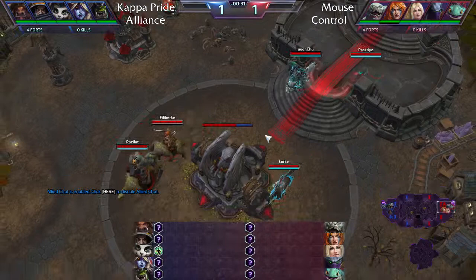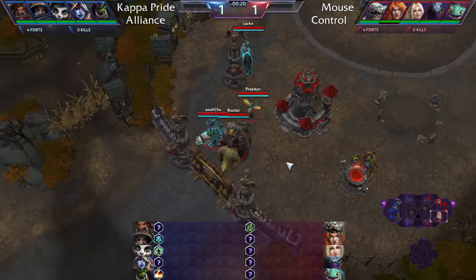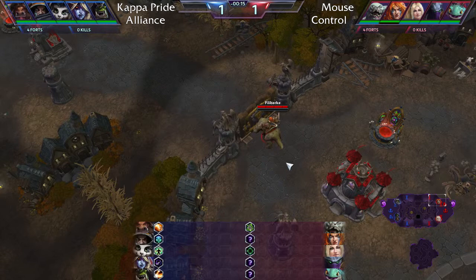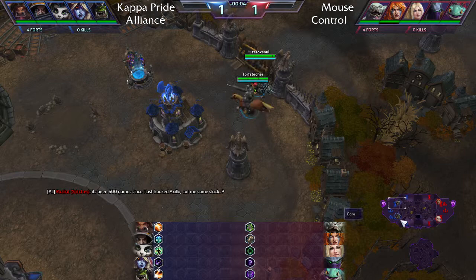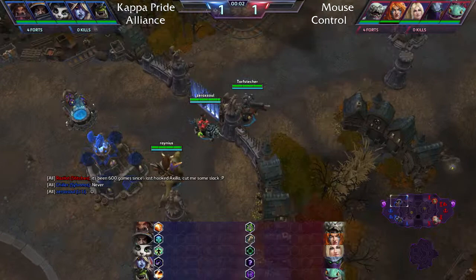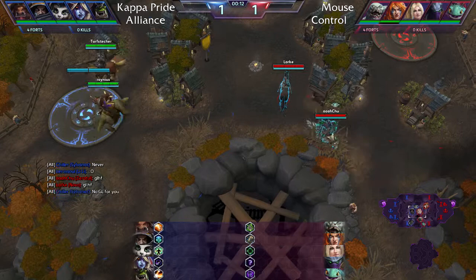The game is starting now. Mouse Control is the red team. Prayed is playing support right wing, Razzalack is on Stitches with the hockey mask, Achoo is on the Master Zeratul skin, Lark is on Kerrigan-style Nova, and Philly Burke is playing Sonya in the top lane. On the Kappa Pride team: Branius on ETC, Torf on Raynor, Xerox on Lele, Chela on Sylvanas, and Bleh on Rhaegar.